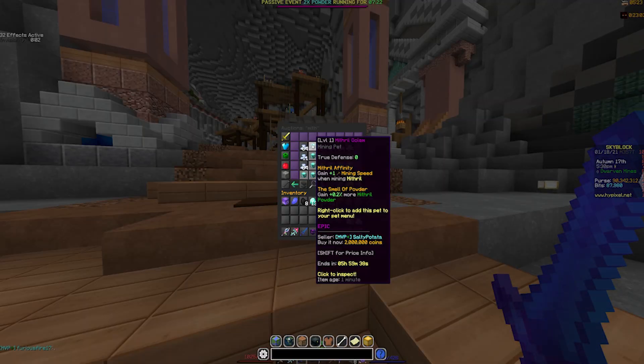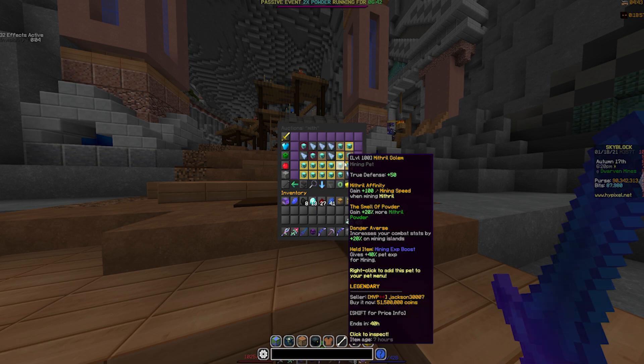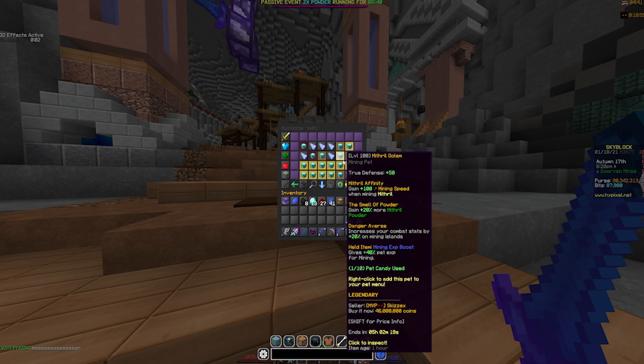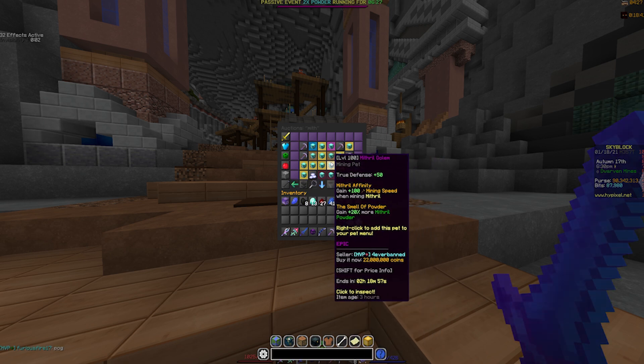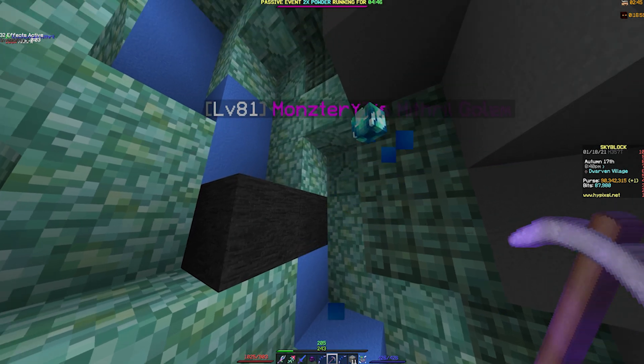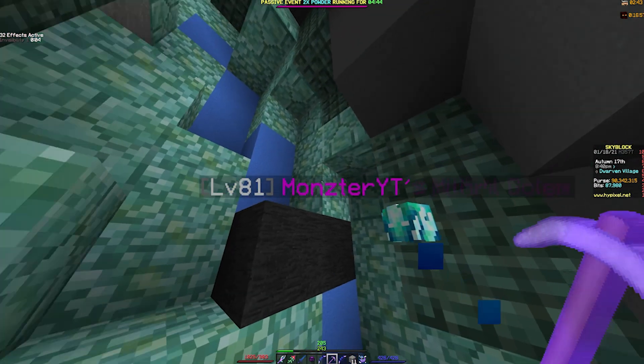One of the best ways to increase your Mithril Powder gain is by getting a Mithril Golem Pet. These are pretty cheap on the auction, going for about 2 million coins. You might wonder if you should get a legendary instead of an epic — you should not. The legendary only adds an ability that increases your combat stats by 20% on mining islands, which doesn't help with Mithril Powder. A level 100 legendary and epic both give plus 20% more Mithril when mining — they're literally the exact same.